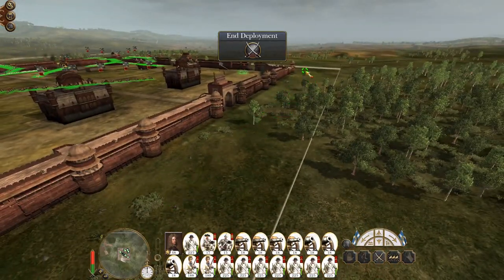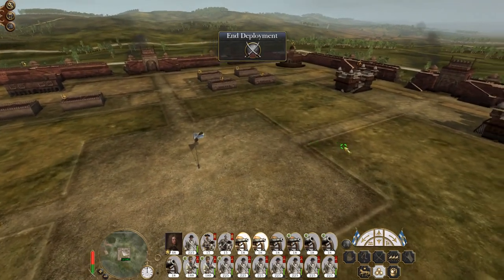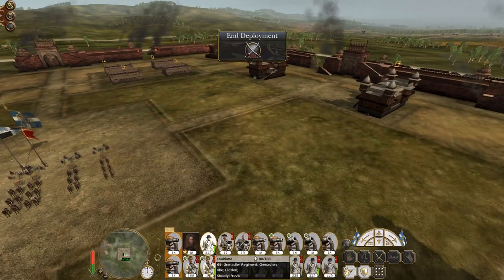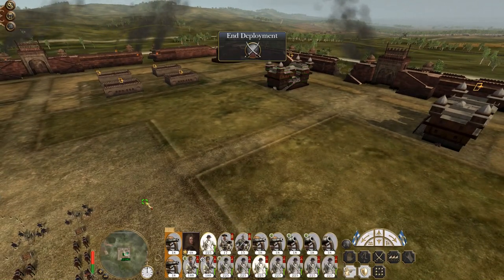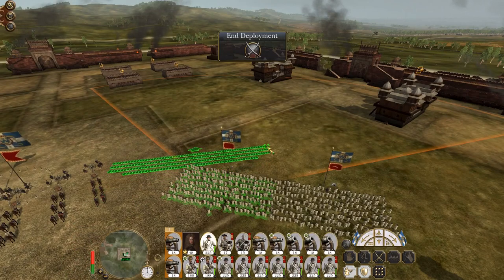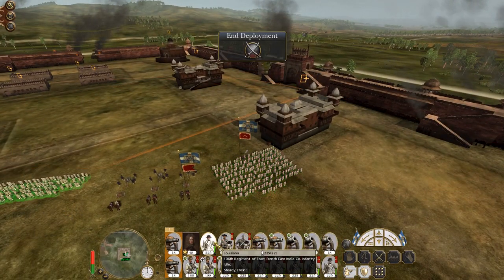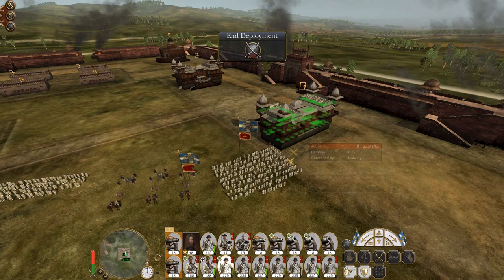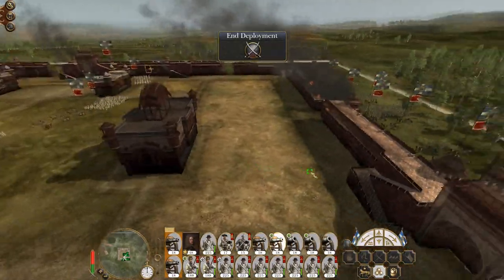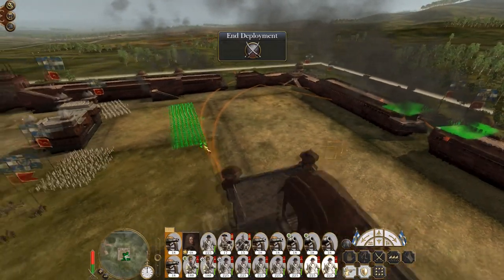So what we want to do is not defend the walls because there's no point. Instead, let's go for units of guns to blast this open area here. Let's put a unit of grenades in that building. Let's put a unit of infantry here. One more unit of guns and then put a unit of infantry here. Put one unit inside the walls and put a unit here. Put this artillery unit back here.